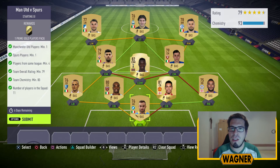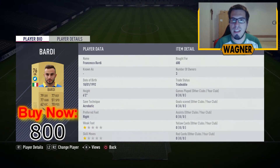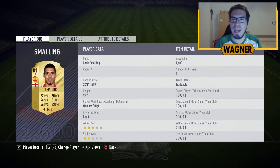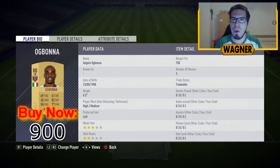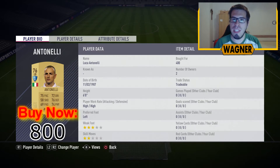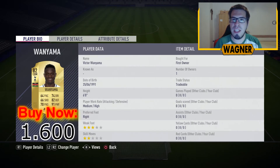The squad I made for this challenge will cost you around 11,000 coins. Let's get started: the 76 rated Francesco Bardi 800 coins, then the 75 rated Danny Simpson from Leicester City 800 coins, center back number 1 the Manchester United player the 81 rated Chris Smalling 1600 coins, center back number 2 the 80 rated Angelo Ogbona from West Ham 900 coins, then the left back the 76 rated Luca Antonelli 800 coins, then the CDM the Spurs player the 82 rated Victor Wanyama 1600 coins.